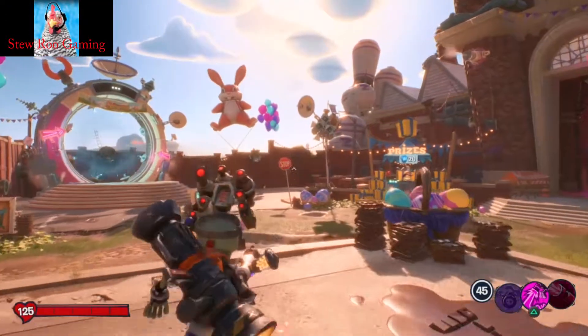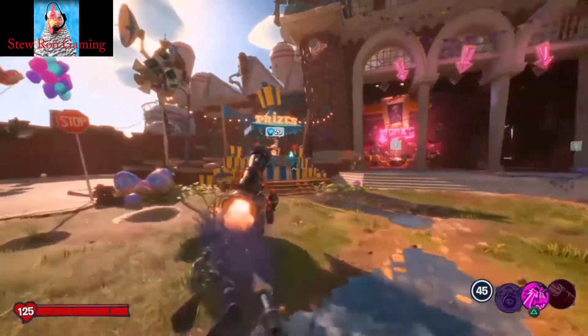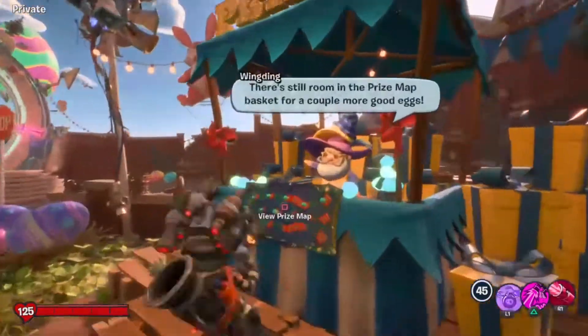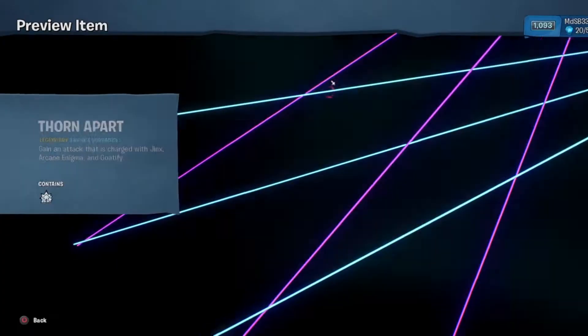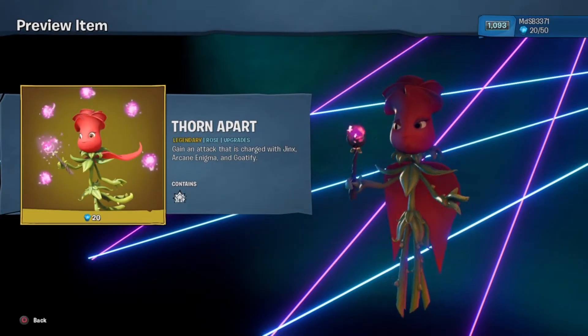Hi everyone, Pam here. I got 20 prize balls so I can get the Rose ability. It is Thorn Apart — gain an attack that is charged with Jinx, Arcane, Enigma, and go to 5.